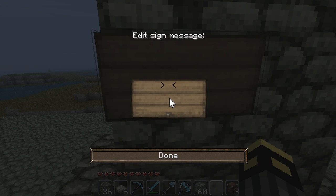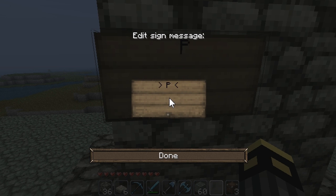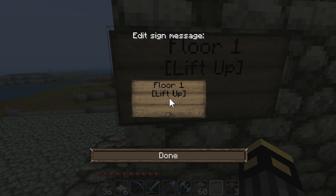So what you first gotta do — I'll name the floor or something. Floor one. Lift up. I'm having major typing problems. Lift up.